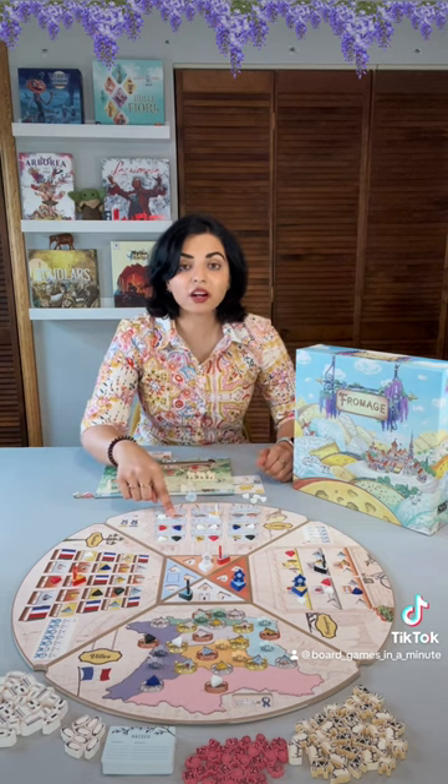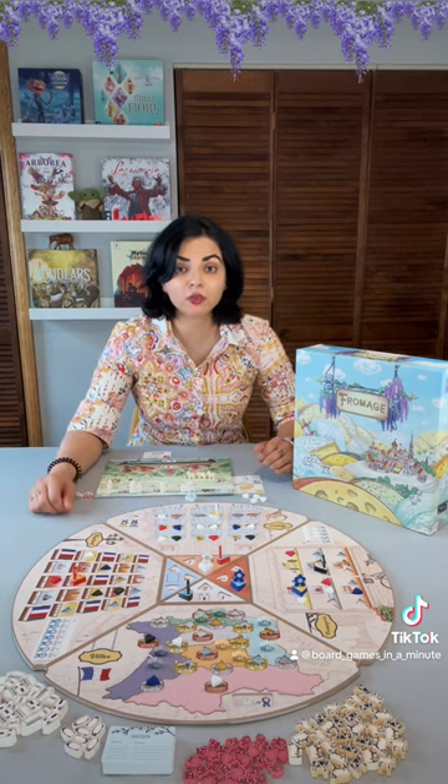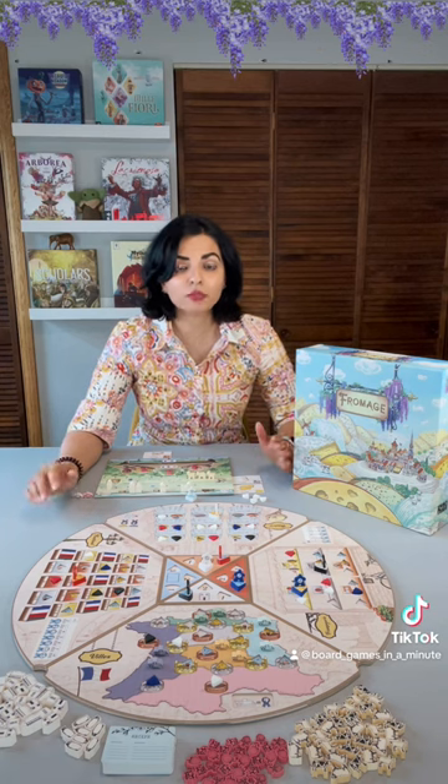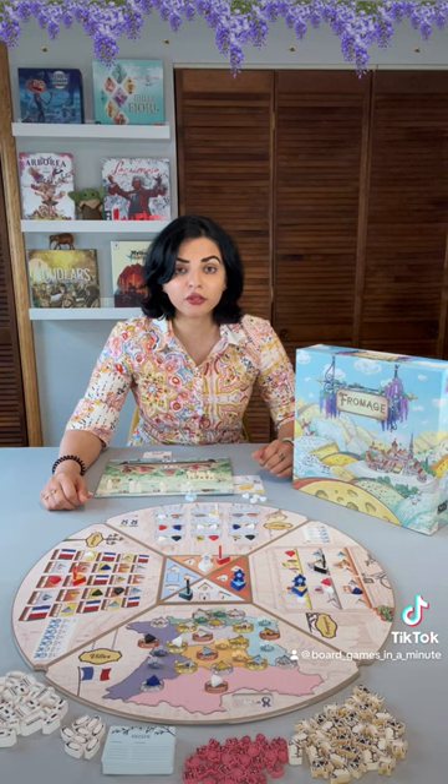Additionally, the cheeses are on different types of plates. There are bronze plates, silver plates, and gold plates. Gold plates will take 3 rotations of the board before that worker returns to me. Silver plates will take 2 rotations, and bronze plates will take 1 rotation. The more lucrative the cheese or the resources, the longer it will take for that worker to return to me.